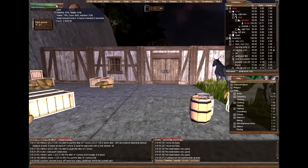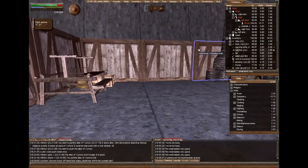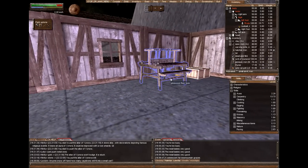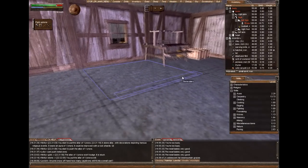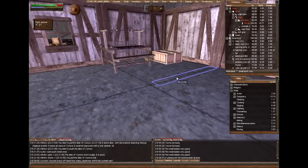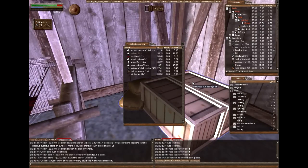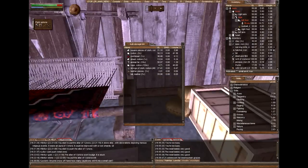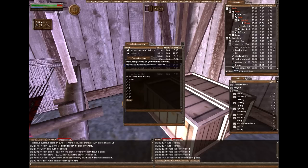So as you can see on my health bar, I'm hurting myself and if I open up my body stats and open up my legs, I bruised my left foot. There are two ways to bandage yourself: either with cotton or rags, which are leftover materials if you're a cloth tailor.